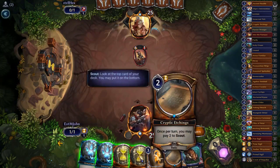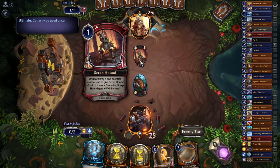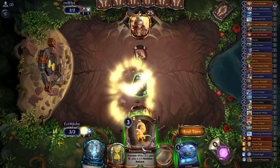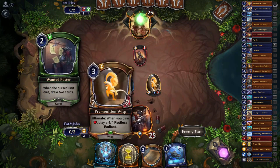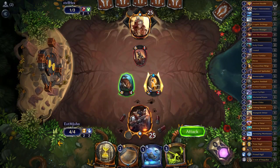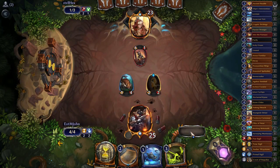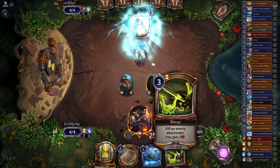Opponent plays Scrap Hound and I was going to play Cryptic Etchings but we just drew Scaly Gruan, which completely invalidates this 1/1 until they get a few more cards. They have nothing interesting — we'll play Premonition Wisp and say go. I don't want to use Levitate here just to cantrip. Opponent plays Wanted Poster on the Wisp. We drew Decay — our opponent's going to have a mediocre time.